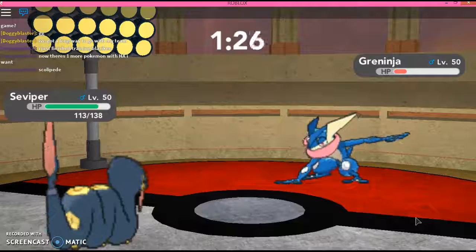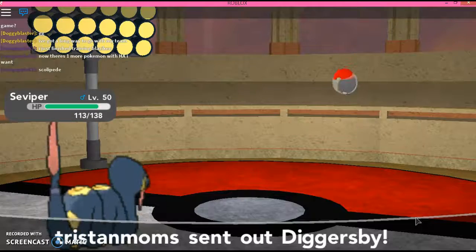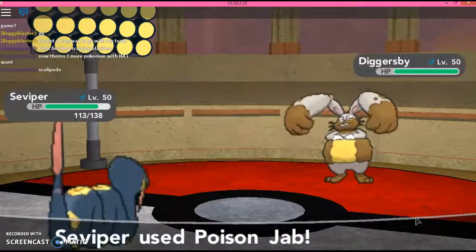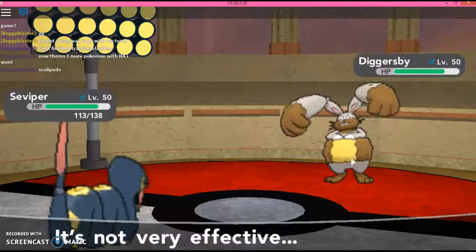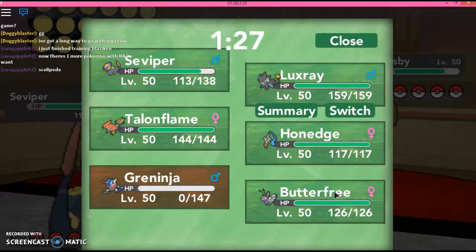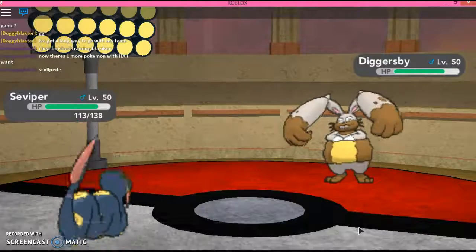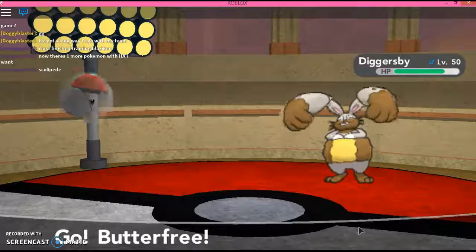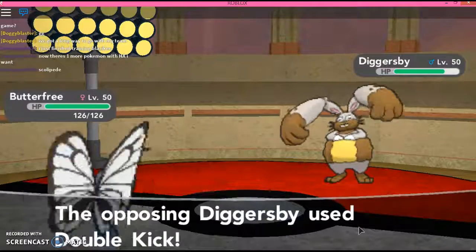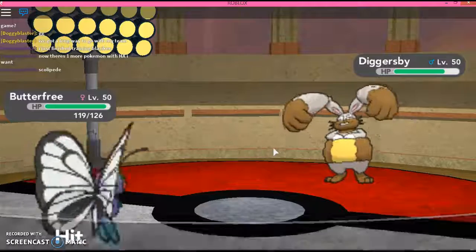How about we go for Poison Jab? He's switching. Greninja, then Digsby. Oh no — Ground type. This is the perfect time to use Pursuit. Alright.